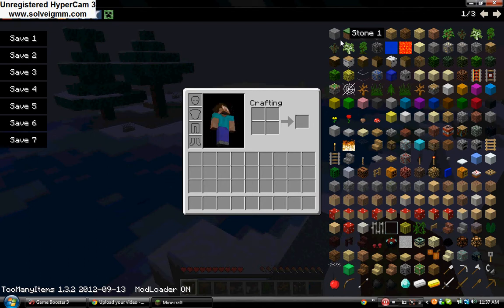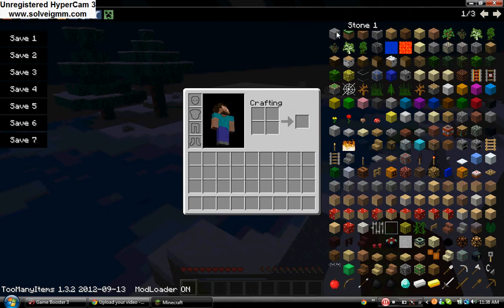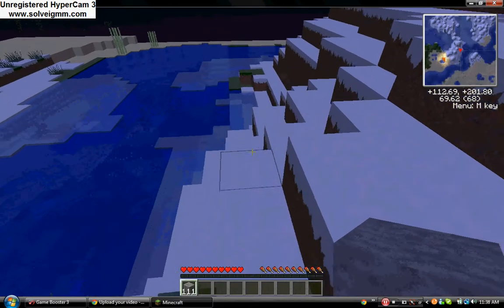One more thing: if you want just one stone instead of 64 — because that's usually what you get if you left-click — you can just right-click to get one, and you can keep right-clicking to get even more. And if you shift and then left-click, it'll give you infinite, and it's like you will never run out.